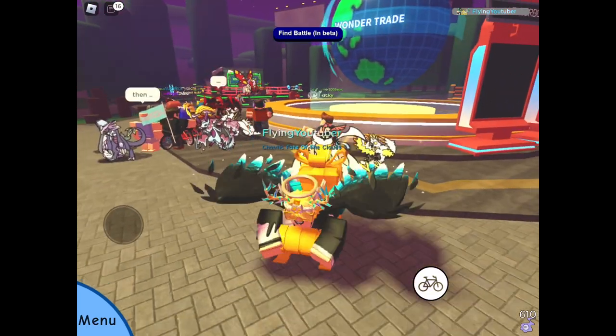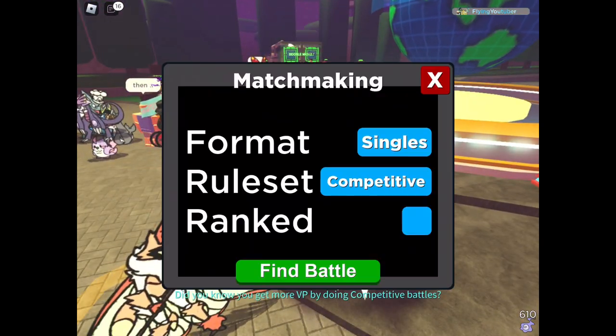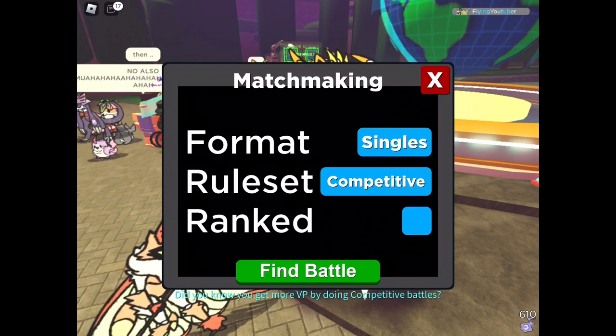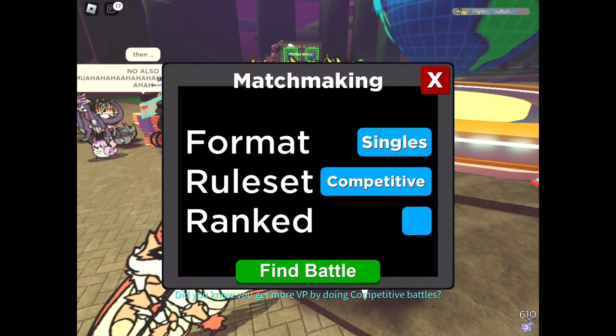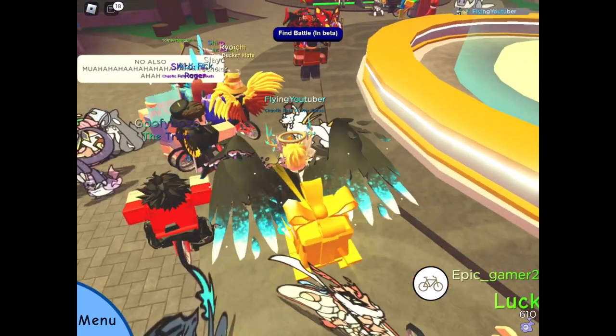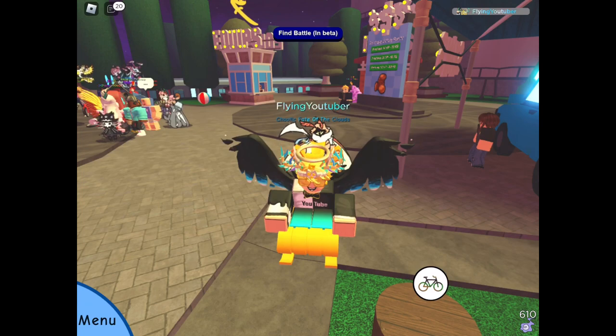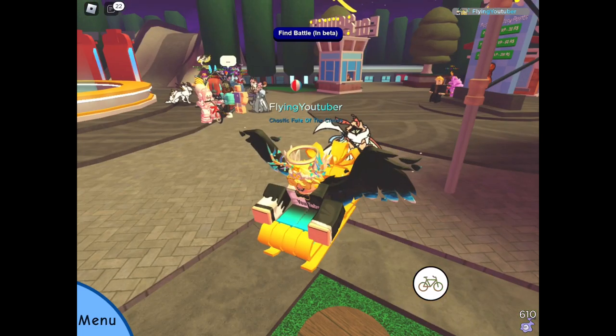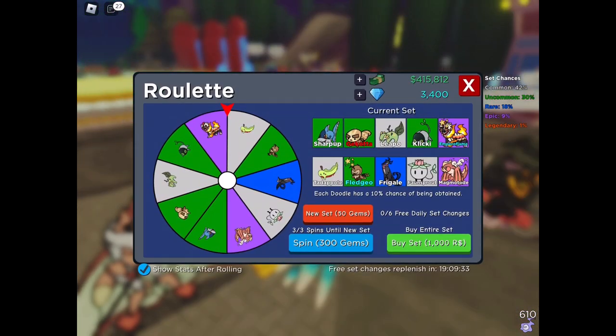To get VP, you have to actually battle players. Press the find battle feature and you can see there's a bunch of things you can do. You get more VP for doing competitive battles — that's new, I believe, this message was not there before. So do competitive battles that give you more VP, and these do reset every single day. I believe they reset at 11 AM AEST, which is Australian Eastern Standard Time. That's also when the roulette resets for the daily sets.